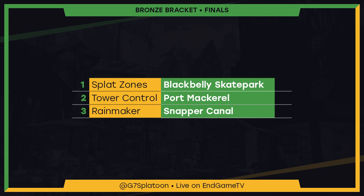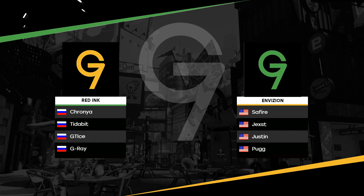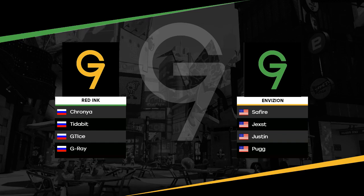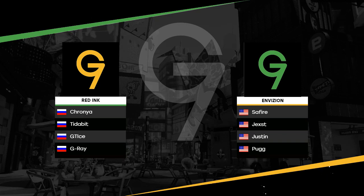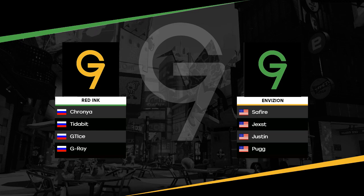The thing about bringing a mid-to-long-range-centric team comp into a map like Black Belly Skate Park is that you kind of need to get that early lead and hold it. When you bring weapons that can't win the easiest 1v1s — if you get pushed by a Splattershot and you're already at a disadvantage — it's going to be difficult on a small map like this. Strong weapons like the N-Zap, 52 Gal, etc. are so dominant up close, so you really need close-range weapons or longer-range ones that can deal with a 1v1. Red Ink is now one game away from taking the bronze bracket championship.